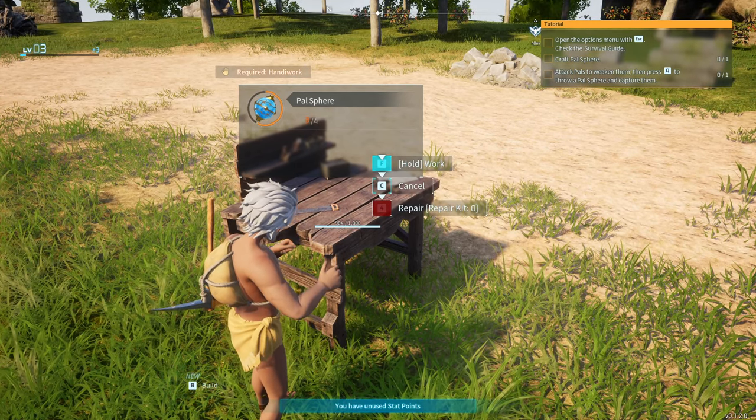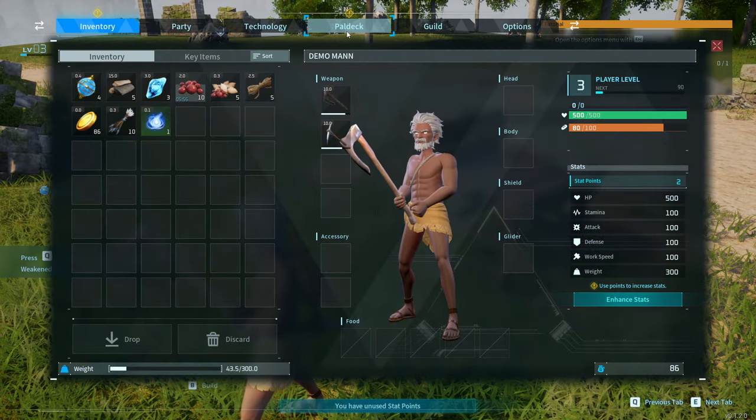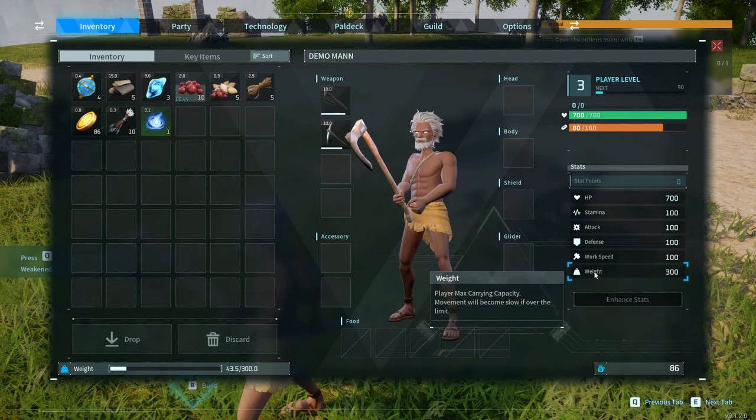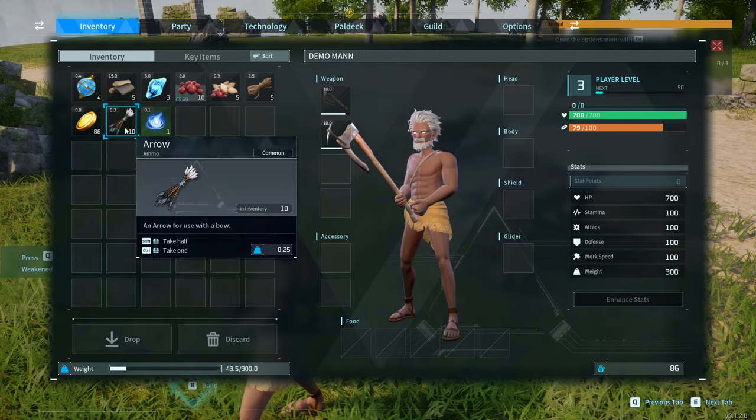We leveled up. For stat points, I'd recommend getting health for now — the damage scaling is quite poor and having health is good because then you don't die. Weight is good for carrying stuff, work speed is good for crafting. You can't go wrong with health for the first two levels.